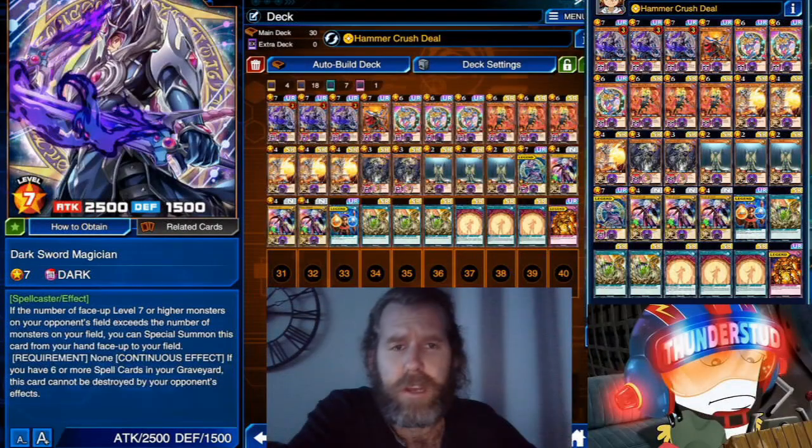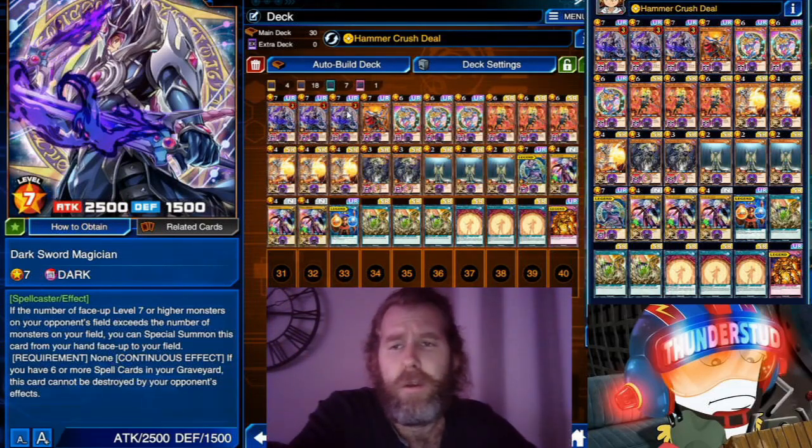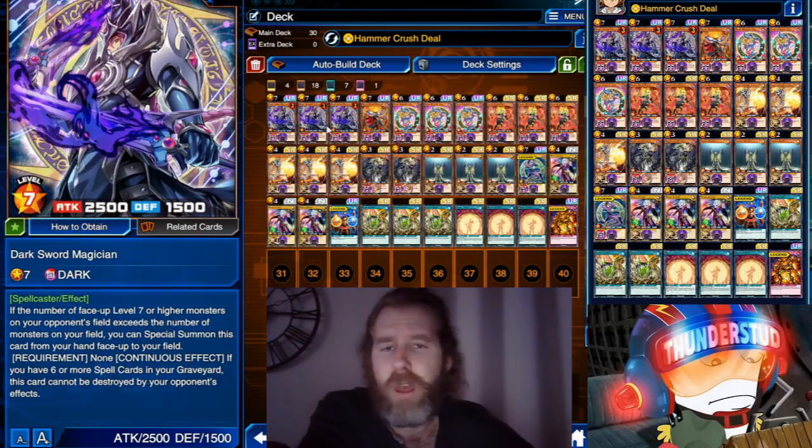We're taking a look at another Rush Duel deck — the Dark Sword Magician. Its first effect triggers if the number of face-up level 7 or higher monsters on your opponent's field exceeds the number of monsters on your field. You can then special summon this card from your hand, making it a comeback mechanic. If your opponent has broken your field and has a heavy monster, you draw into this for an immediate recovery.